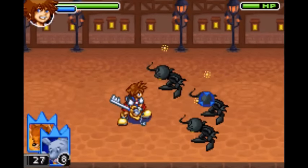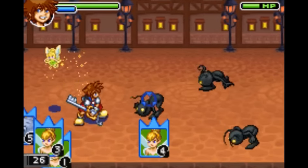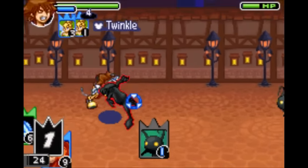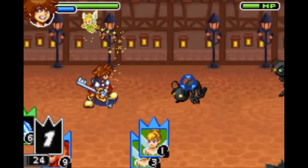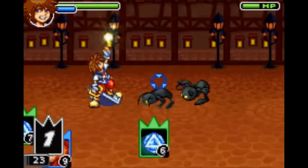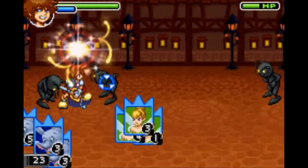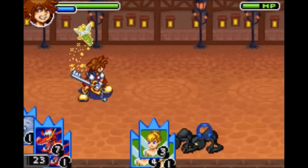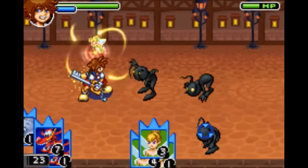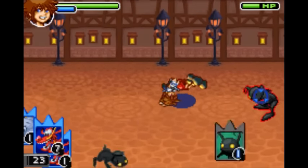Next is Tinkerbell. When you summon her, she flies around you gradually restoring your health. Stockpile two and she stays for longer. Stockpile three of them and she stays for even longer. I personally find this one a bit unwieldy, if only because I might as well just use Cure and get the heal off right away, as opposed to something that lingers that can easily be broken.